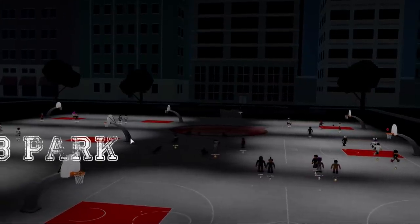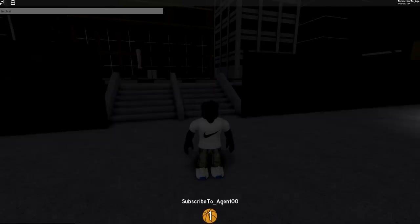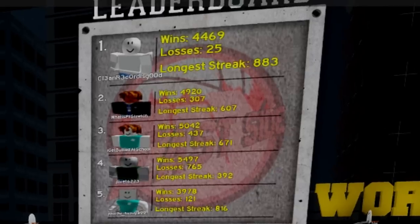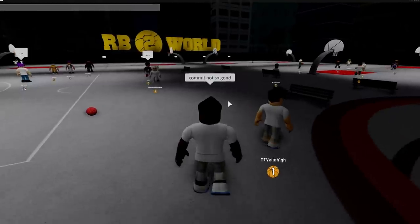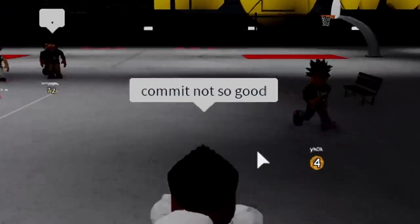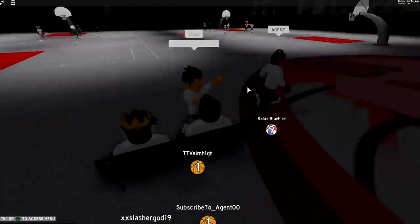RB World 2, East Side - why is the East Side on the left? That bothers me. Oh my god, someone who subscribed to Agent Zero pulled up! Darkest lighting ever. Dude is on a 900 game streak. Wait, you see me? Where are you? Oh hello! Oh stop - what's good, Agent? He knows me!